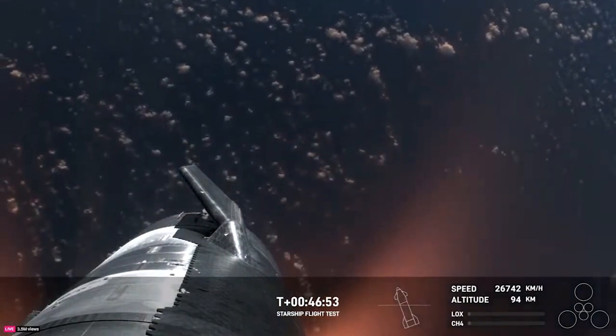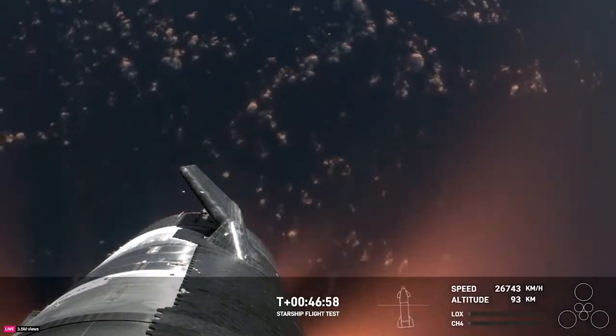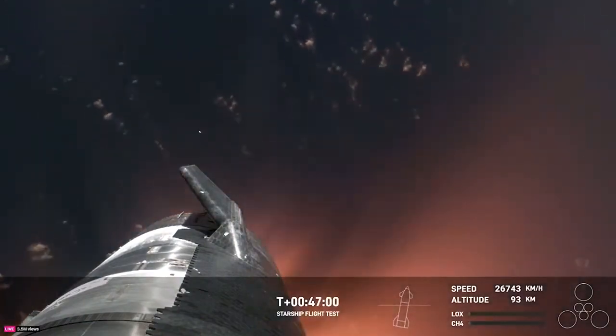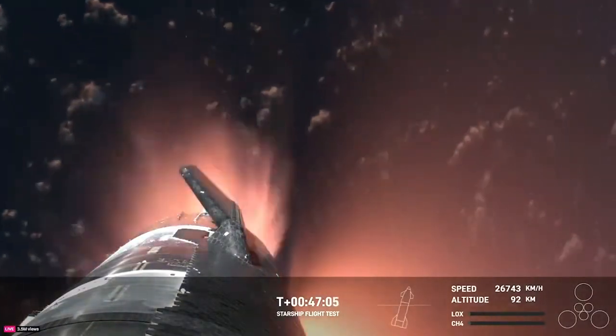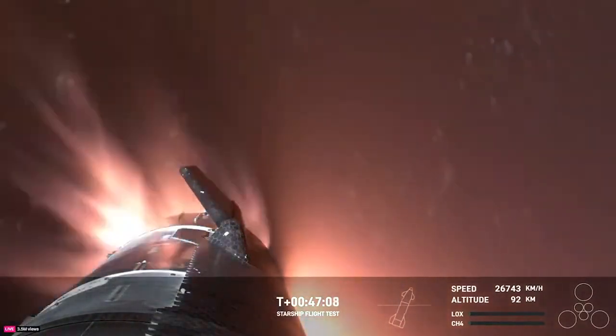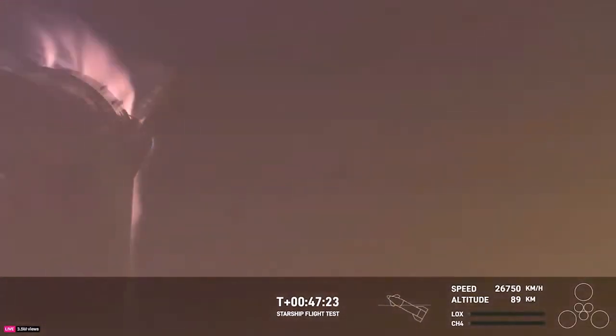This is just absolutely incredible views — we've never seen anything like this before. This is the biggest flying object ever in space. It's important to note that the ascent burn we did was to get us to orbital velocities, even though we were on a nearly orbital trajectory. So the heating and the loads that Starship is going through right now are what it would experience recovering from an orbital mission. Just the fact that we have views through entry is incredible. This is the furthest and fastest that Starship has ever flown.